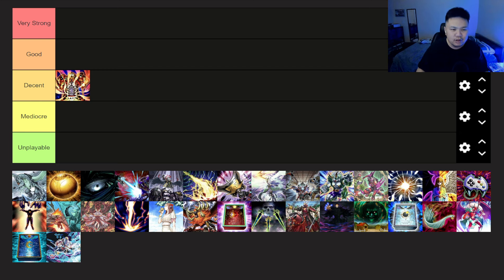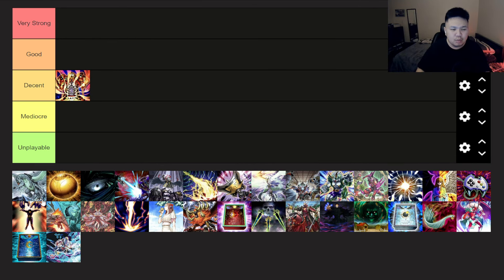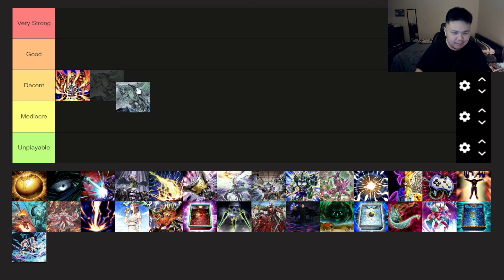Gamma Seal is just a worse version. The only upside is Lava Golem lets you normal summon past that. But stay away from Gamma Seal because we're not in Purely format and there's no more Noor, so you can put the turtle away. But we'll put it in decent.